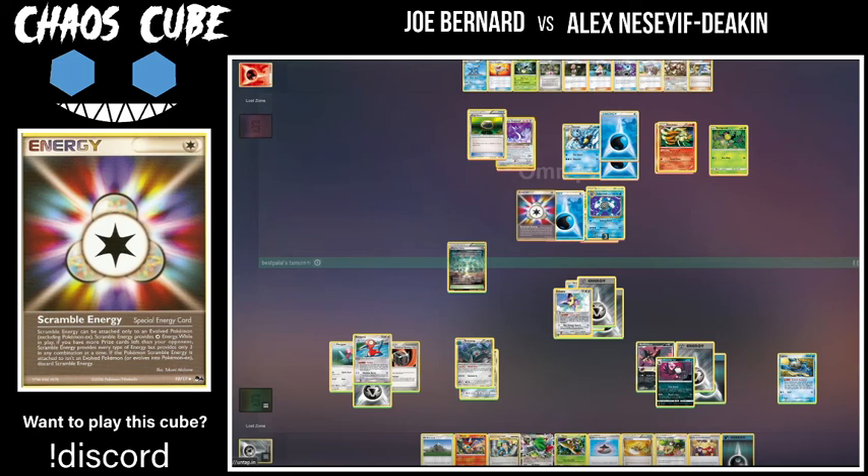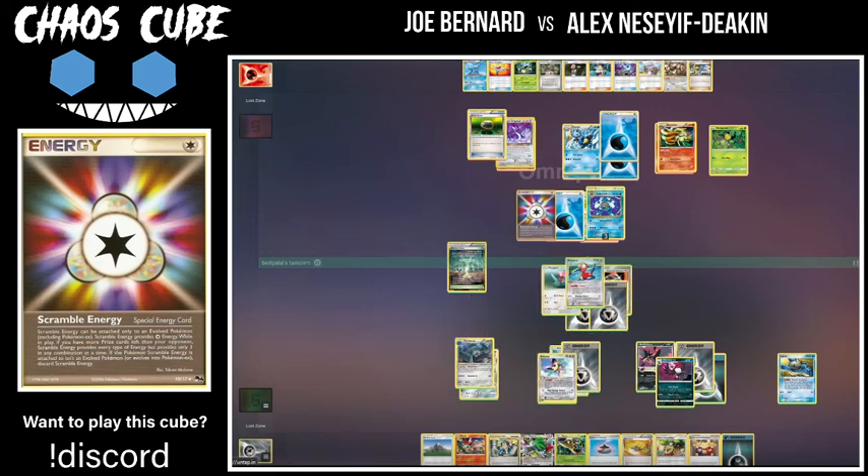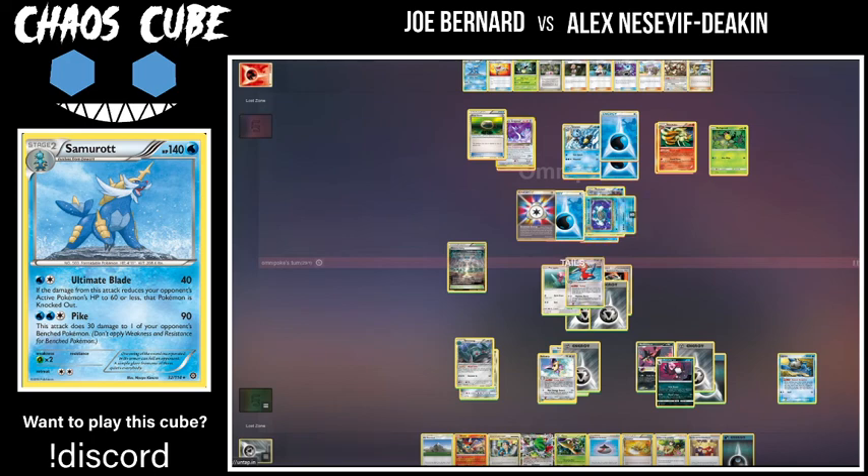It knocks out a lot of Al's board — everything but the Honchkrow. So I think Al's endgame involves the Honchkrow. Although if it's the Weeping Bell in this cube, even that won't save Al from getting knocked out. Al goes into the Porygon instead of the Honchkrow, essentially saying 'I don't think you can attack with Polywrath and I'm not afraid of the Samurott.' Omnipoke: first flip tails, second flip heads — so asleep. He's been flipping for sleep first and burn second. I wonder if he has another energy, because that's what he needs to close the game.